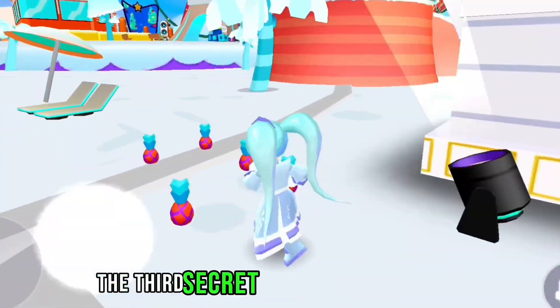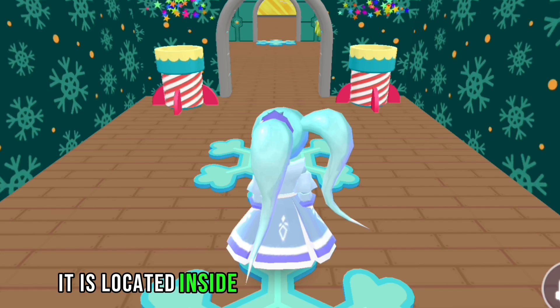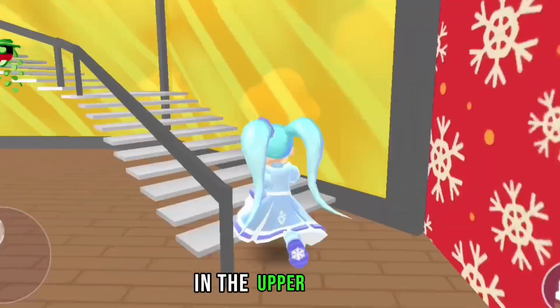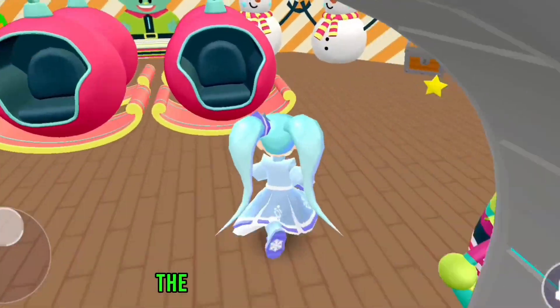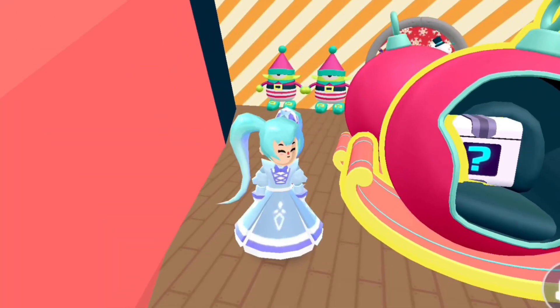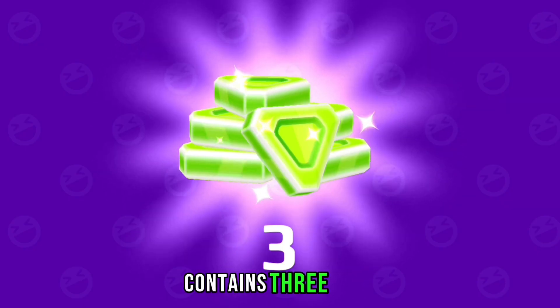The third secret box is located nearby, inside the new doll factory house on the upper floor. Head to the room on the left — the box is in the moving seat. Just click on it. It contains three gems.